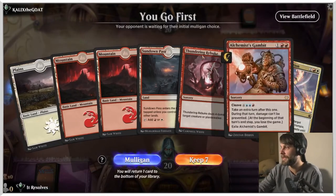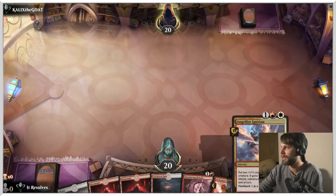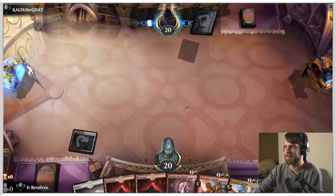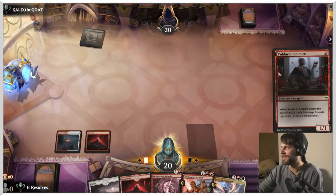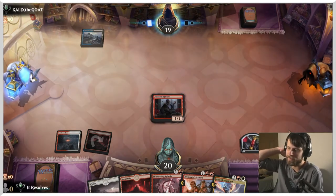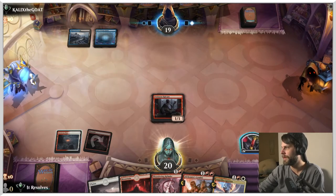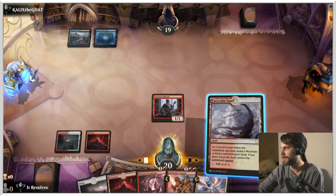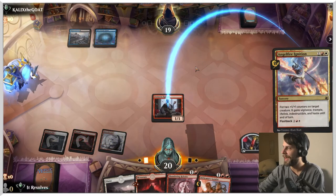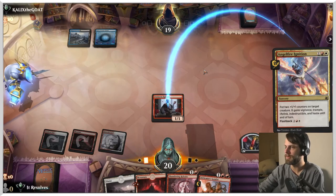Here we are for game three — this is a very different hand than what we've been seeing. We do have the Thundering Rebuke and the Angel Fire Ignition, but these aren't great in the early turns of the game when we don't have a creature to play. We're going to try it though; we've been doing okay so far and I really like this deck. Let's throw out the Epicure. This does tap off Thundering Rebuke, but this is a sorcery anyway so we weren't going to play it. A little worried about what this deck will be — Dimir is obviously quite a strong color pairing. I highly doubt the Hellkite sticks, but let's see.